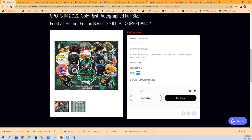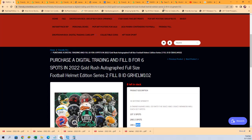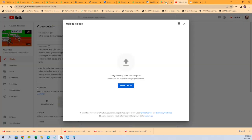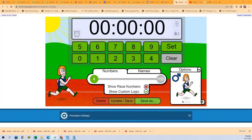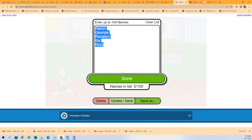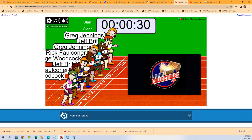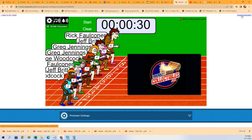Good luck placing in the top three. That's exciting — that's fun stuff. We're going to run a big race and see what happens. Eight runners. Shuffle seven times. Lucky number seven — on your mark, get set, go.